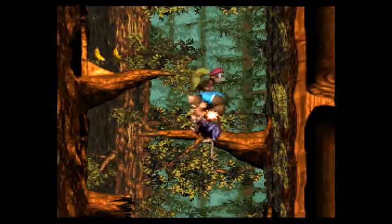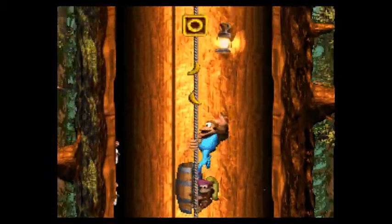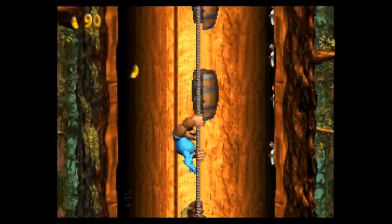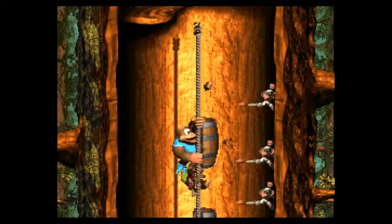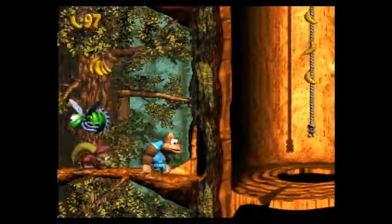I'll touch on more level design later on in the game. Right now, let's talk about the level. As you can see, the main obstacle are these monkeys throwing nuts, and we have these barrel shields to save our hides. Not too bad now, but it will get a little more tricky on the way up.